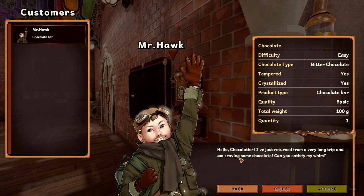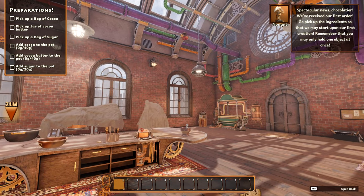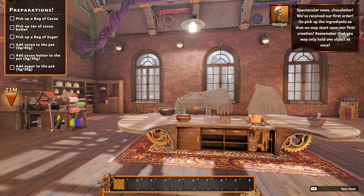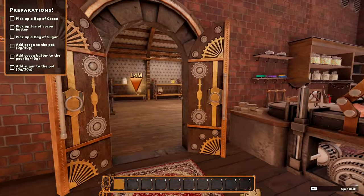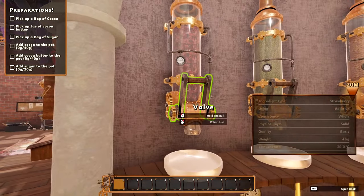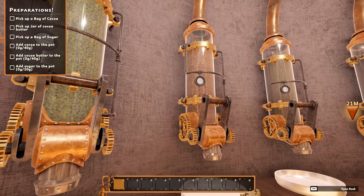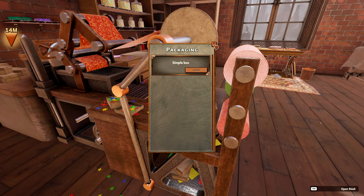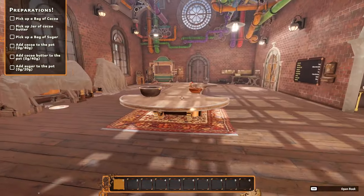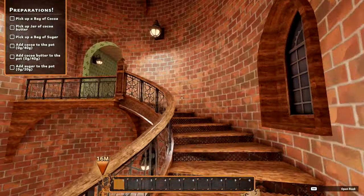So this guy right here - we'd like to satisfy him with some chocolate, so we'll accept that order right away. Spectacular news - you received your first order, go to the ingredients and start upon your first creation. Let's open up here - oh it looks good. I need to look around a little bit first - it looks really cool. There are some kind of valves here we can pull down, and it looks like maybe pistachios or other kinds of nuts we can put inside.